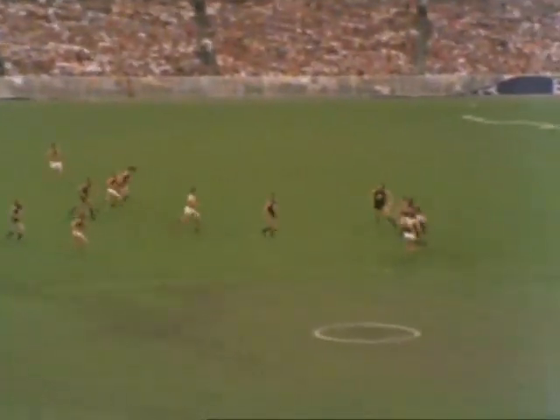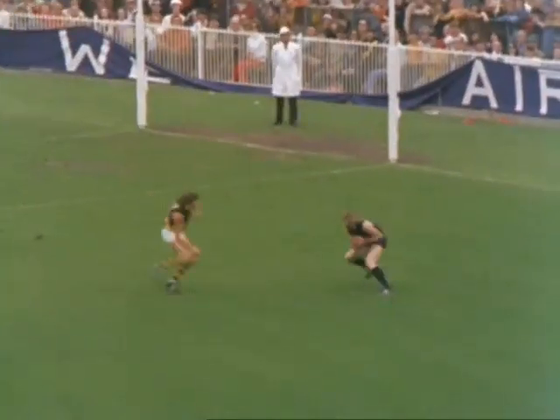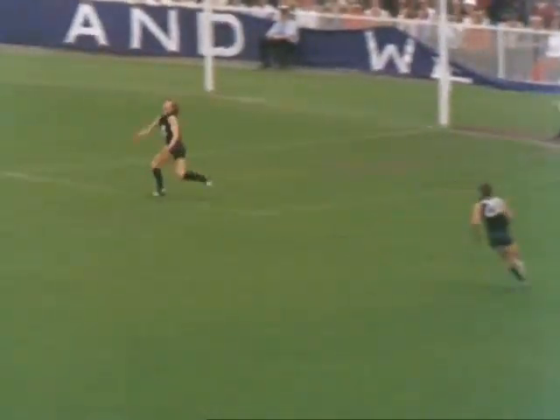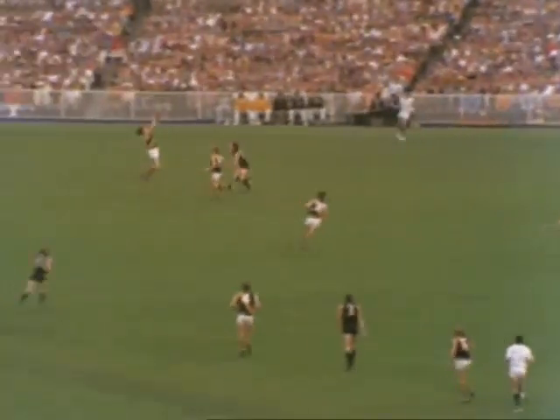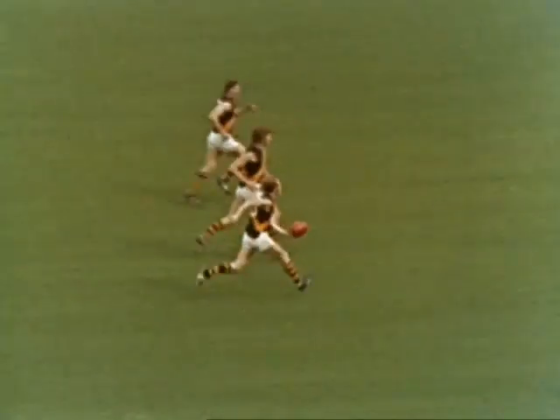Clay with a long kick finds the center of the ground. A big pack of players fly for the ball; it comes off hands to Richmond — Richmond going forward up towards the full forward area. Here's Mackay of Carlton — all drops an easy mark. Forced a hand pass across goals to O'Connell, his back pocket player. O'Connell's quick kick goes out towards the half forward area. Here comes Bartlett — Bartlett, an extra hand pass.